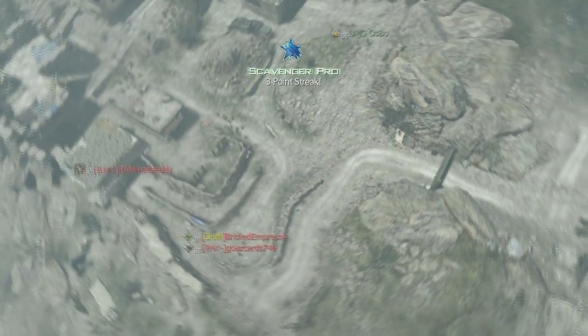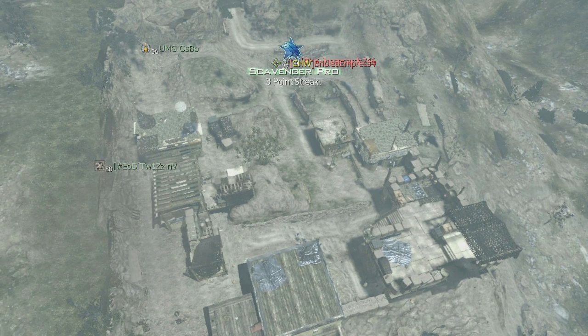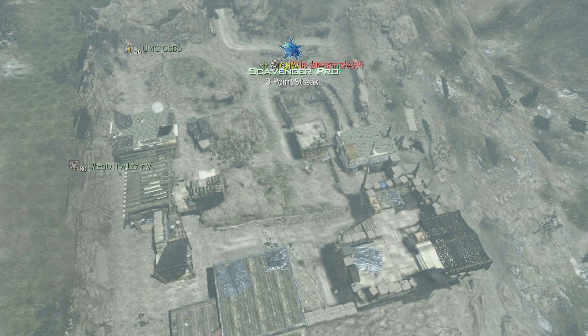I've been able to get a couple MOABs doing this. For those of you watching the live streams, you know how much fun I've had with it — playing kill confirmed I think I got 80 kills in one game. I know it's a cheap way to play, but some of you guys might be getting spawn trapped on this map and wanting to know how it's done, or you just want to know how to do it to have fun.